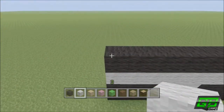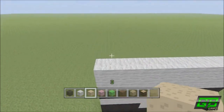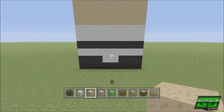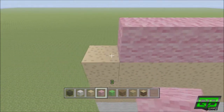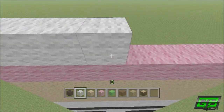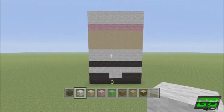Then we do two rows of eight white wool. On top of that we do three rows of eight mushroom block — that's the second row and then the third row. Then we do a row of pink. It's very simple, just solid rows at the moment rather than mixed up colors. Then we do two rows of eight white wool.